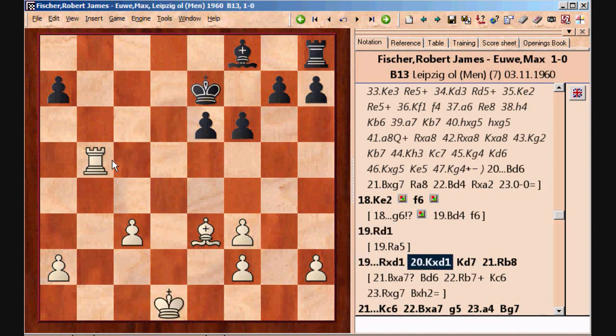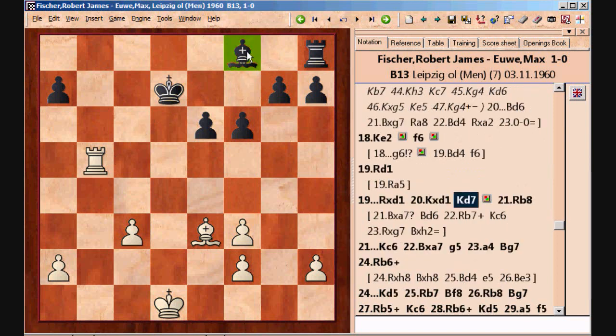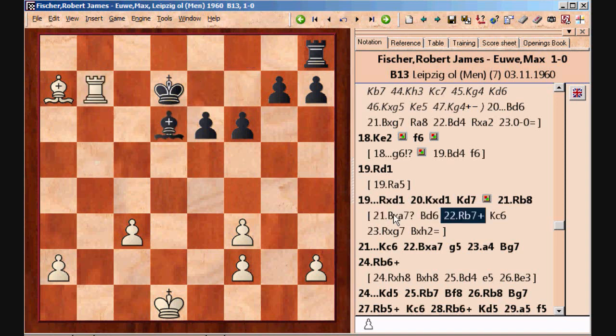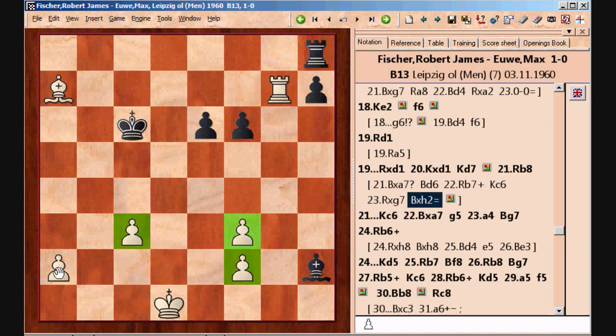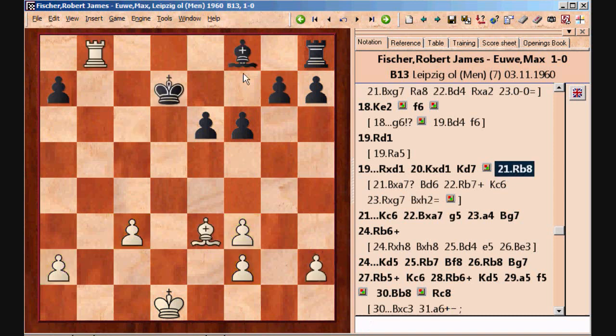It would be a really big mistake for White to just go after the pawn. Fischer understands this and doesn't do that. After bishop takes, White wins a pawn but lets all of Black's pieces come out — after something like that, Black is down a pawn but White's pawns are very weak and with little material left it would be really hard to win. After Rb8, however, the pieces are completely tied down along the 8th rank. White is going to win this pawn and easily convert the advantage, and this is what happens.